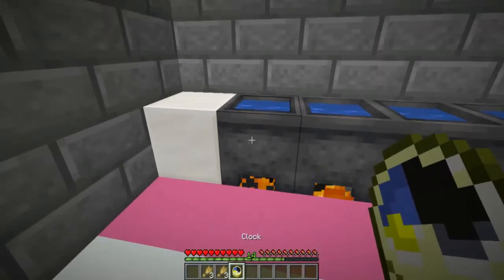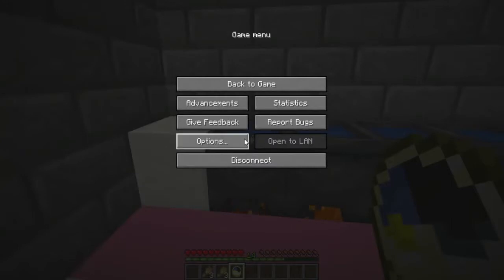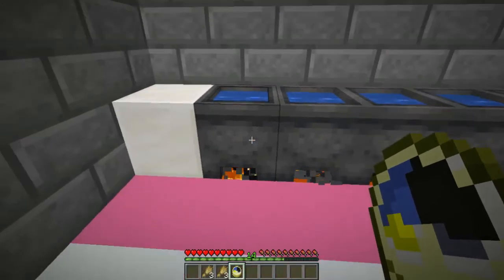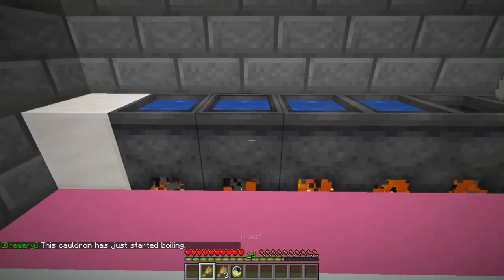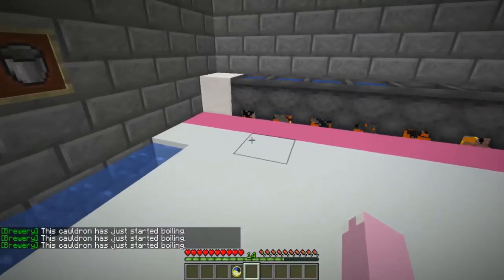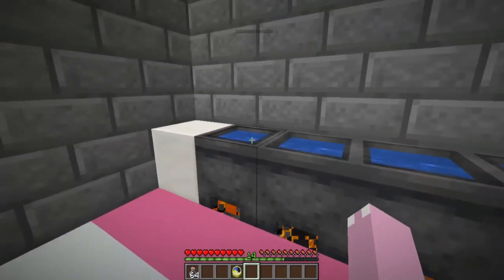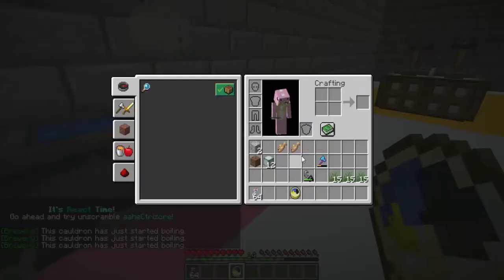You will notice if you get your clock and click on the cauldron, it will show you when it's started boiling. If one isn't boiling, there's nothing coming up — so add three wheat into that one, and three into that one, and you'll see that they have all started boiling. You will also need to get yourself some bottles, because once you have finished boiling them they need to be put into bottles. While those are cooking — they take eight minutes — over here I'll show you how to use the distillery.